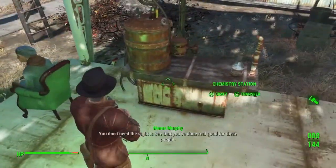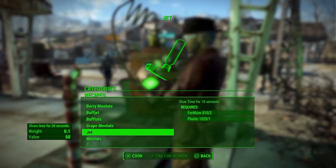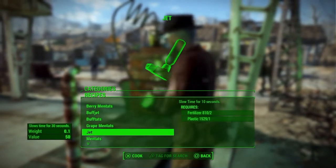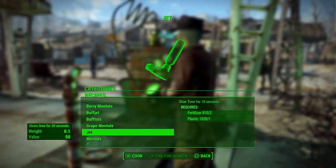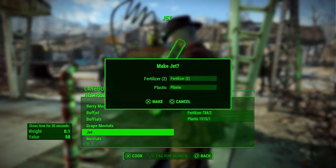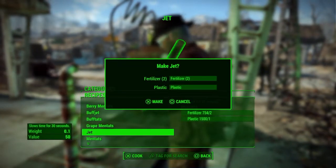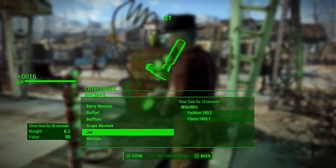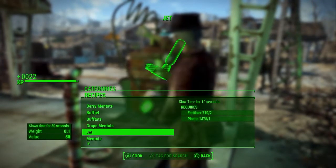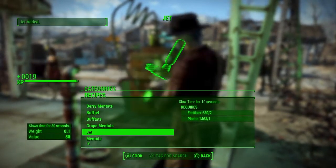I'm going to take those clothes and start making my jet. To make jet you need fertilizer and plastic — I've got over 810 fertilizer and about over 1500 plastic. I'm going to start cooking, hitting my X button, and just making jet to my heart's content. If you notice, my XP is rolling and I'm only getting 3 XP every time I make a jet.